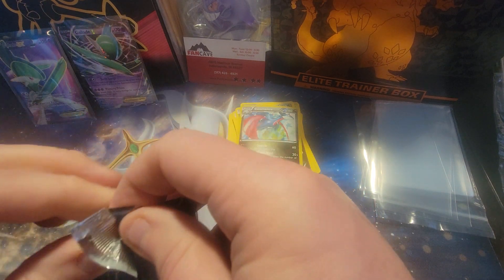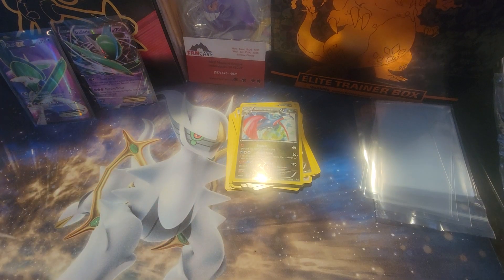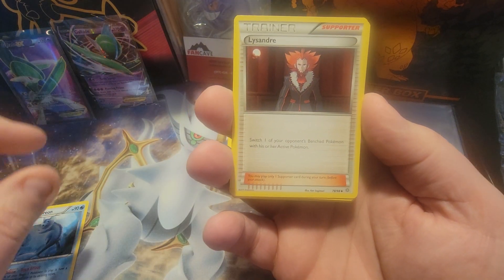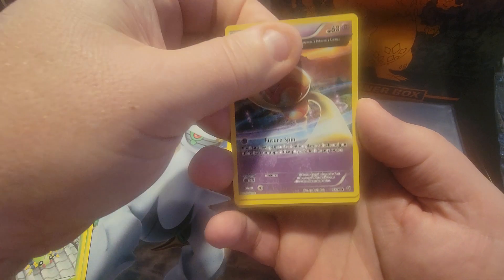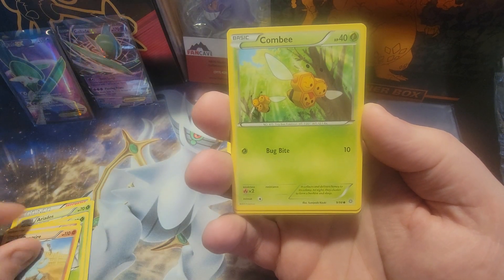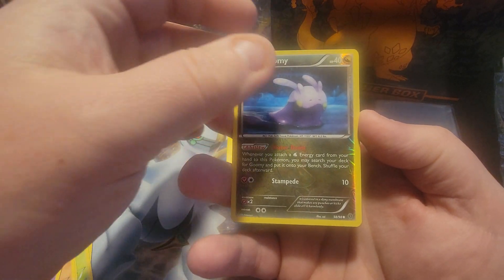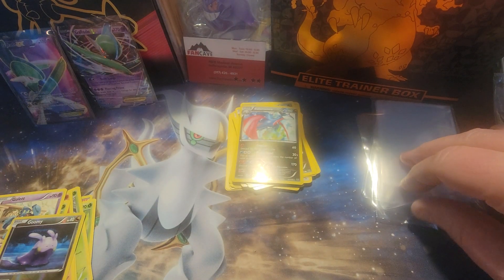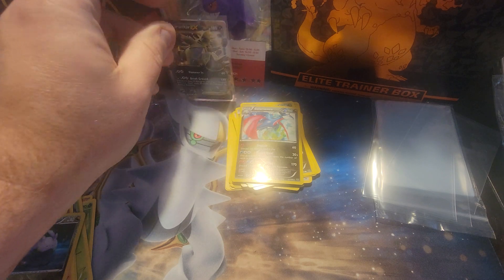I'll be picking up some more of these if I see them at my local CVS for sure. Three to the front — we get a Vaporeon, Lissandre, we get an Aerodactyl, Spinarak, a Beldum, Quagsire, the Combee, the Galette. We get a Reverse Holo Goomy, and we get a Tyranitar EX. Would you look at that? I like the Tyranitar — the holo all up and down the card. I like that Full Holo.